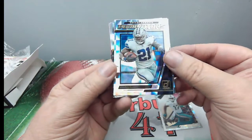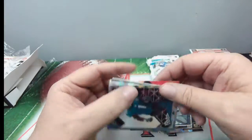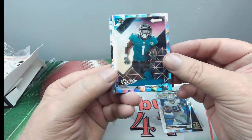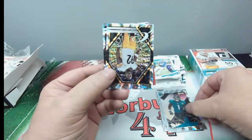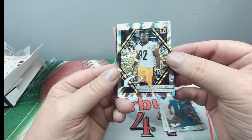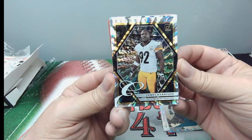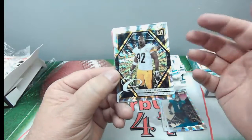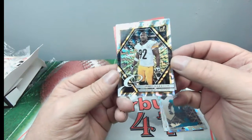Dominators — Ezekiel Elliott, pretty sweet. And Travis Etienne Jr. rookies — that'll be a saving card for next year. And James Harrison, Elite Series. I really liked them last year — they had the marble border — but these are pretty awesome too.